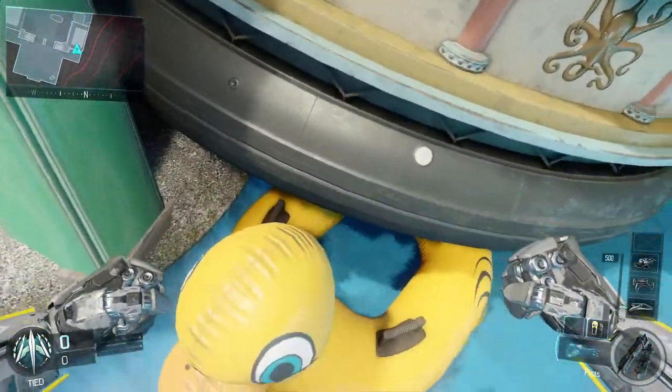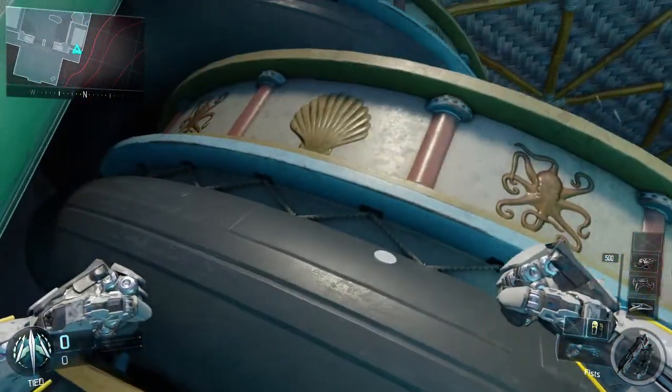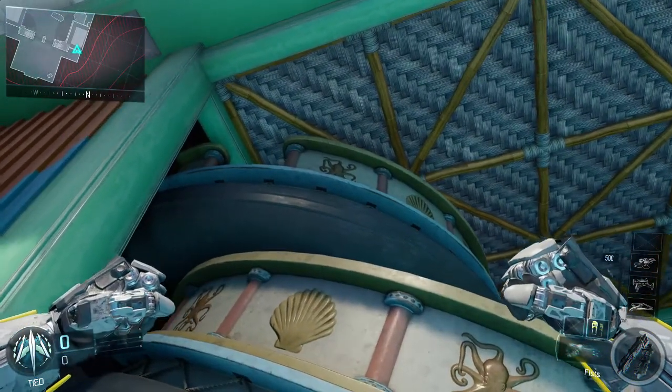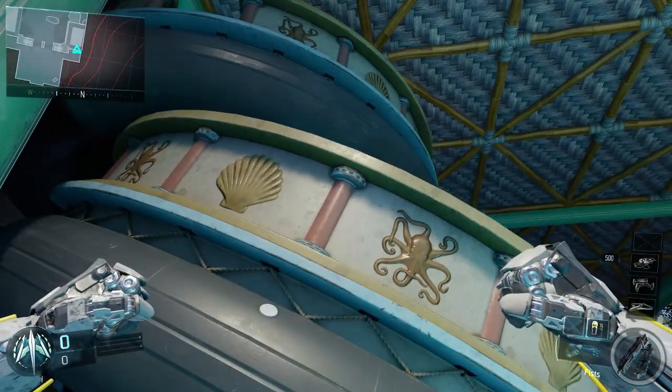So first off what you want to do, you want to come where I am, and then when you come where I am you want to jump up, and then you will wall breach into these little tube things, like you'll see.